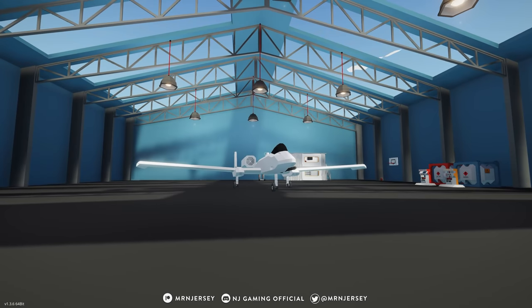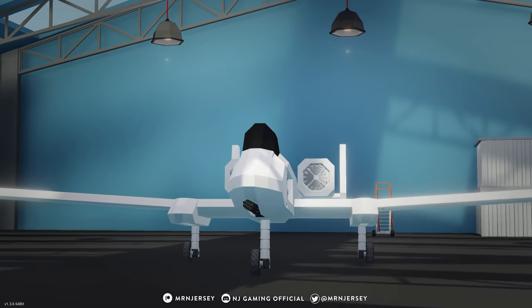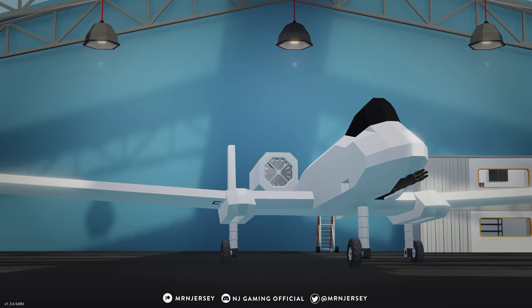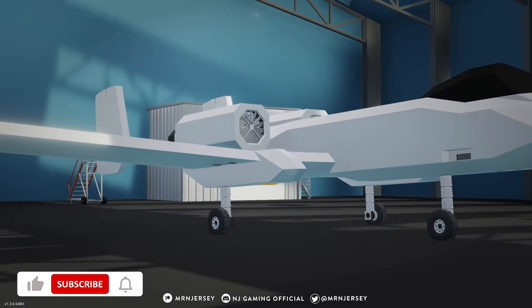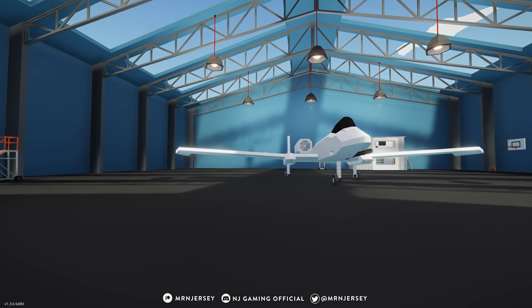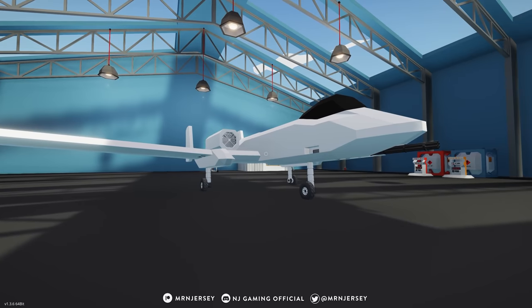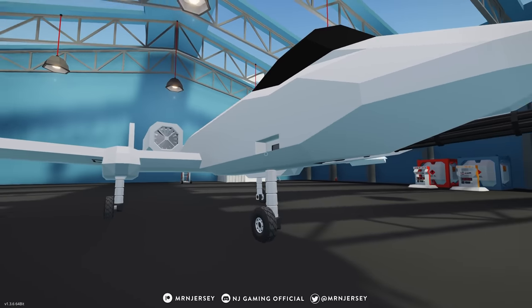Hello everyone and welcome back to another Stormworks Search and Destroy Weapons DLC video. We're back with part two of the A-10 build series. In the last episode we got the frame built, jet engines in, and the rotary autocannon. In this episode we're carrying it on — fixing bodywork, adding pylons, hopefully fixing the landing gear, and a whole bunch of other things. Let's jump straight into the workbench.